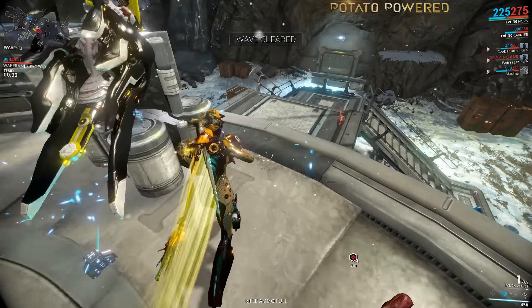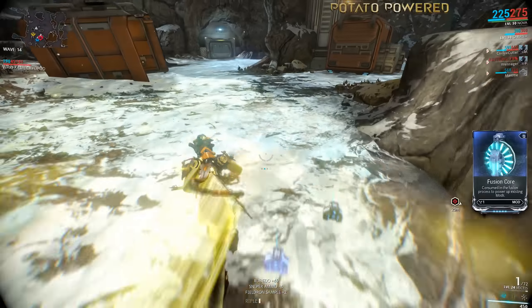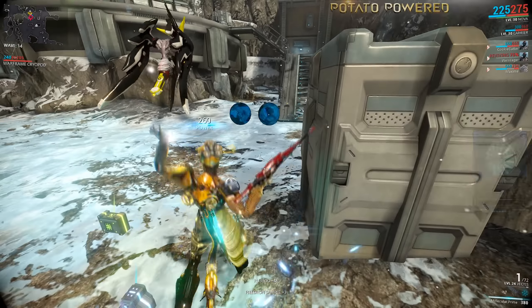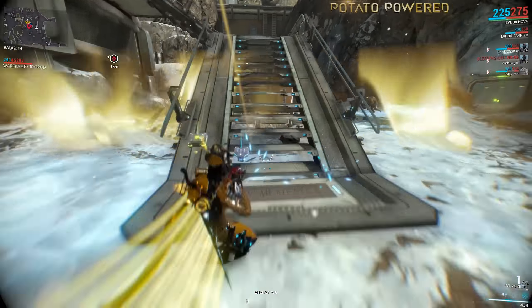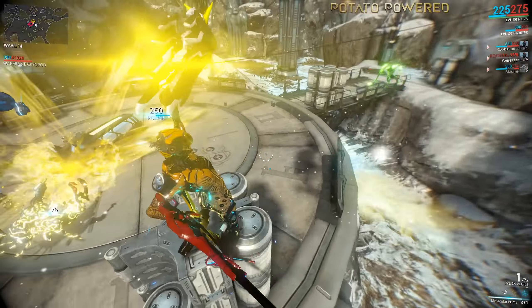In case you don't know what a Speed Nova is — it's a Nova with no power strength mods and with Overextended equipped to increase range but also reduce the power strength of Molecular Prime. The way Molecular Prime works is: the lower the power strength, the faster the speed boost it applies to enemies.